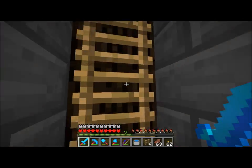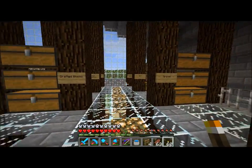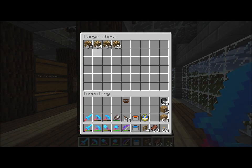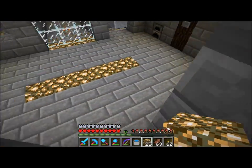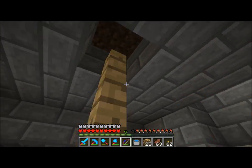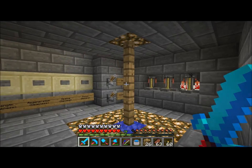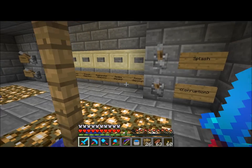Fermented spider eye — that'll turn it into a harming potion. Or harming... I want to call it a poison because, realistically, it's not a potion. Potions are good. That's not good. Potion of harming — then put the gunpowder in to make it splash. And there you go.